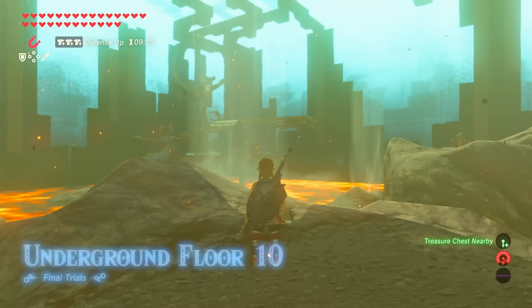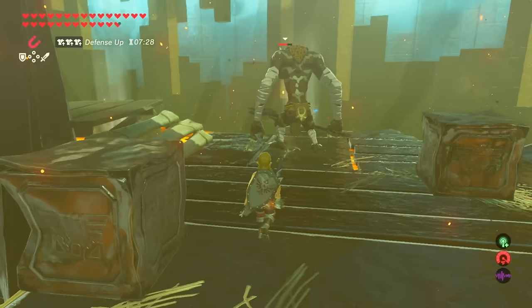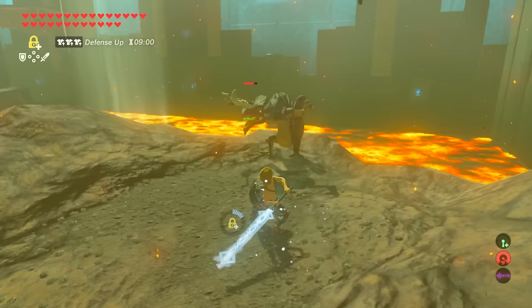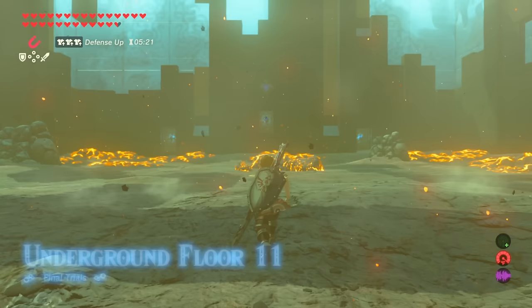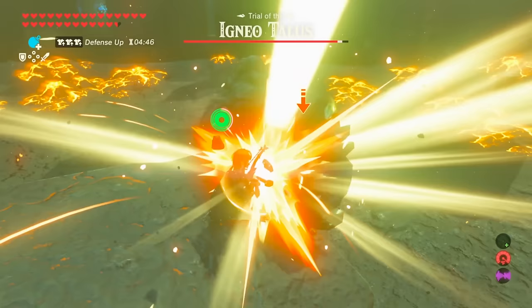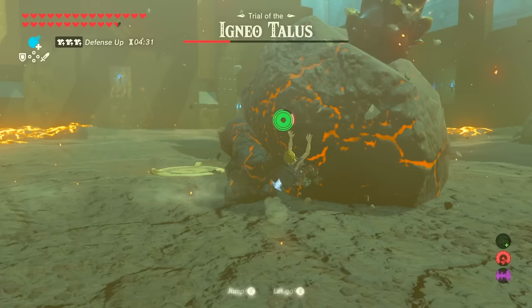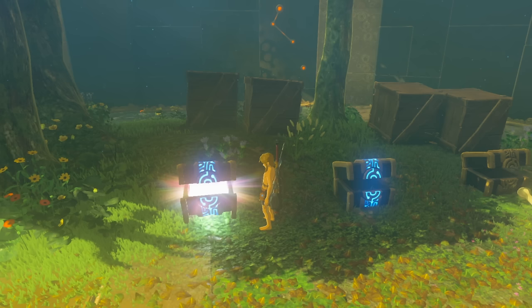On level 10 you'll find a camp with Moblins carrying powerful weapons. Use your electric weapon to disarm and disable them - they can't deal much damage once unarmed. There's also a chest in the lava with three ancient arrows; make sure to grab those. Level 11 is an Igneo Talus. Swipe him with your ice weapon to cool him off, then swing your sledgehammer for an easy kill. Bomb off his arms before he goes all flame, then keep him cooled off and mount him again.